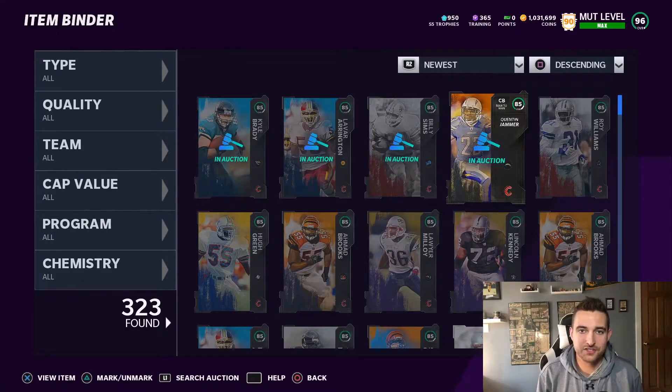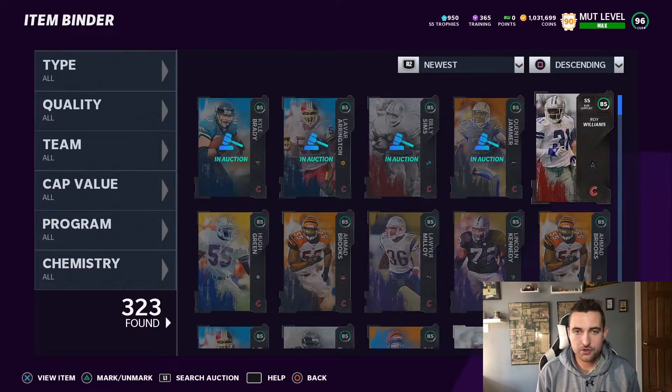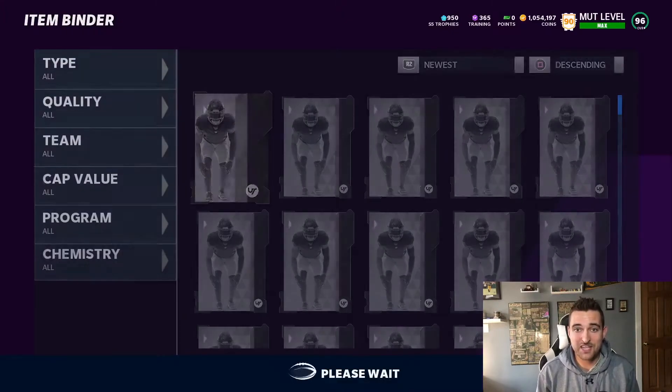So as you can see, we're over in the auction house where I'm selling off some cards. I just want to show you guys what some of these 85s are going for. Keep in mind, 85s typically go for about 8k — that's their normal market price. Now with these Team Diamond 2 sets, you need about 10 of these 85 cards. Sets that contain a really good card are very expensive right now. Dez Bryant is by far one of the best examples. Roy Williams, normally going for about 8k, is up to 26,000 coins right now — literally three times more expensive.